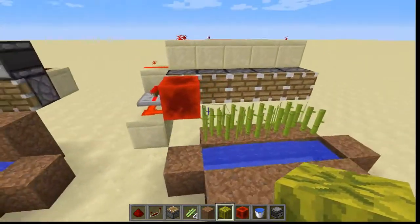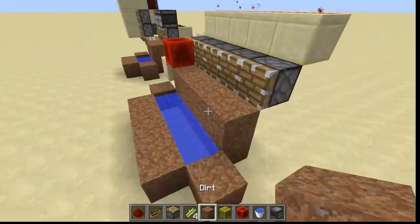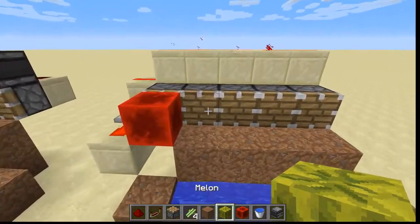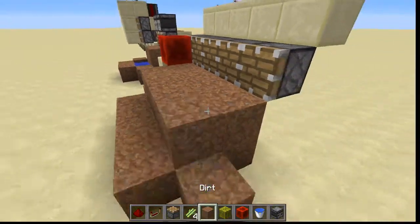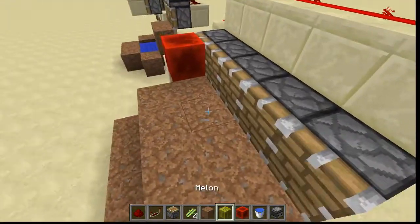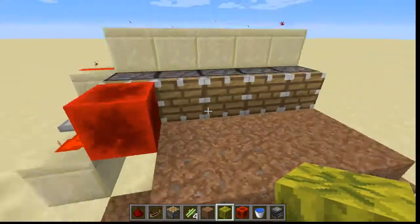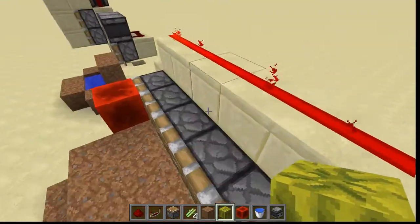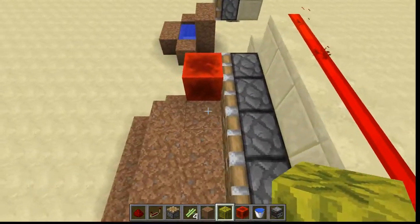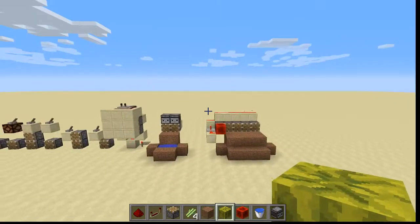But if you come over here and do it — we break all these and place some dirt here — as you can see, the moment the melon grows, you can have your melon seeds over here on these blocks, and then the moment the melon grows, it instantly gets pushed out of the way by these pistons. Because these pistons are all being quasi-connectivity powered via BUD powering, which means block update detection.